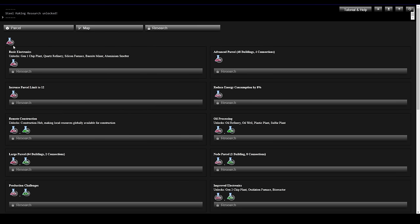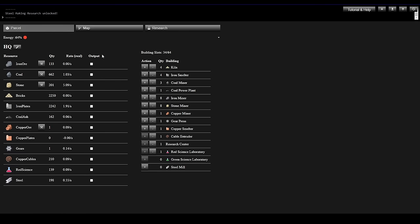Basic Electronics research needs 180 Red Science. It unlocks the Gen 1 Chip Plant, Quartz Refinery, Silicon Furnace, Bauxite Miner, and Aluminum Smelter. We're still about 40 Red Science short. What can we do to increase Red Science production? The inputs to produce Red Science are 5 Copper Cables and 5 Gears — Gears are not looking good, we have a shortage, though Copper Cables are fine.